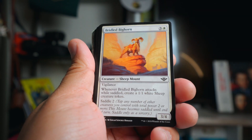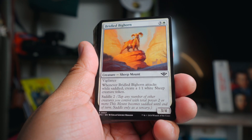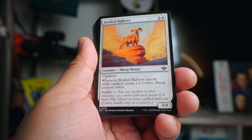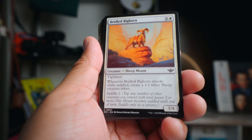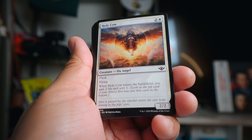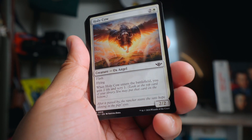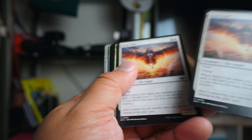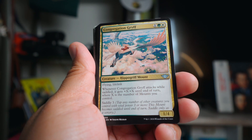Bridal Bighorn - I was trying to find saddle cards and it was actually kind of hard, but this was nice because vigilance on a three-four, makes a one-one sheep, easy to saddle at saddle two. This made a big difference in the deck - it's actually the card I pulled using Frontier Seeker. Holy Cow is really good - it gets you two life when it ETBs, you can scry, it has flash and flying. A lot of times I flashed it in as a flyer and opponents had a hard time blocking it. Got two of those.